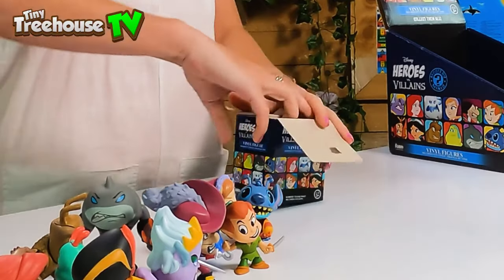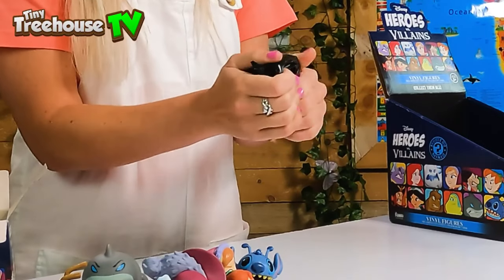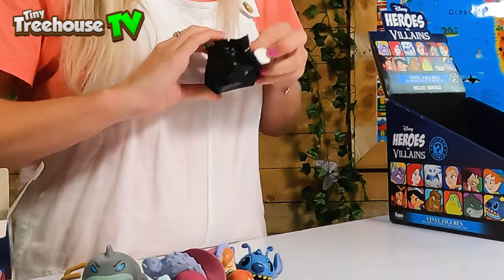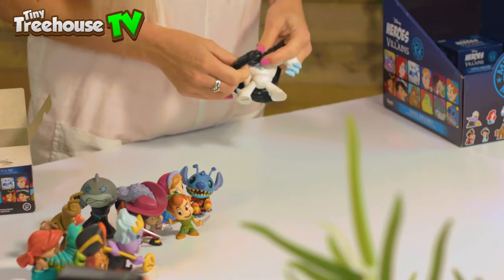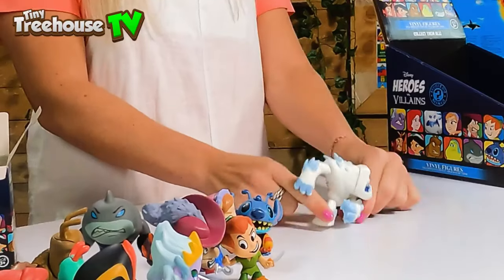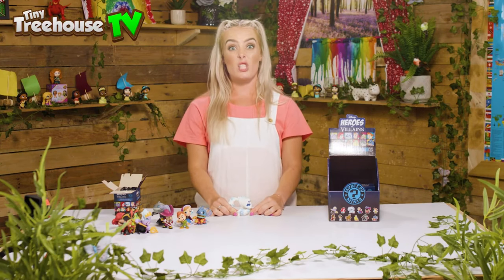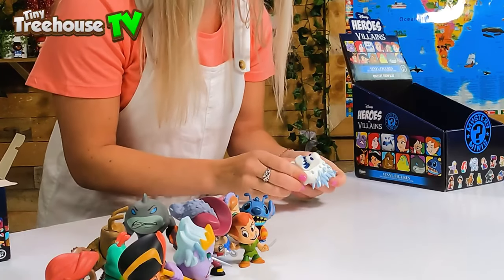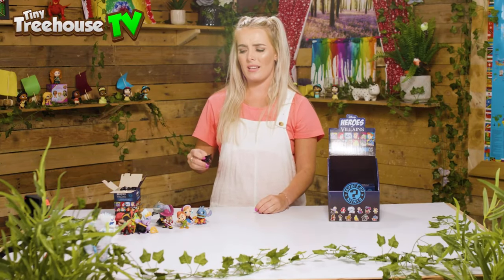The penultimate box — feels like Christmas! This one feels really spiky and really big, I wonder who it could be... I see a foot, I see two feet... it's stuck... of course it was a villain behaving like that! It's Marshmallow from Frozen! Marshmallow is the villain that chases Anna all the way out of the castle Elsa made as she runs back down to Arendelle. No wonder you were getting stuck — so spiky!